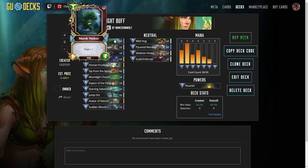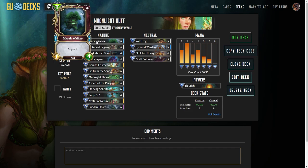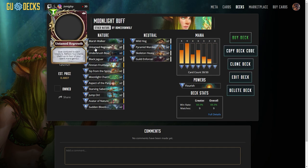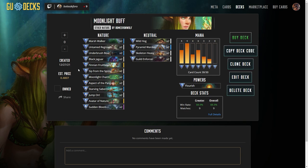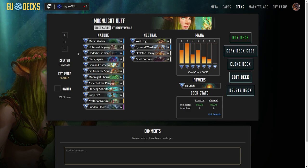Here's a rundown of the cards. We've got 2 Marshwalkers, just because they have lots of health. This is a great creature to apply that Moonlight Charm buff to. Untame Regrowth is one I'm kind of experimenting with. Every now and then you can play an Untame Regrowth to just get more on the board — a buff or another creature. In one of my videos you may see that I was actually able to Sip from Spring, then Untame Regrowth, then Moonlight Charm.